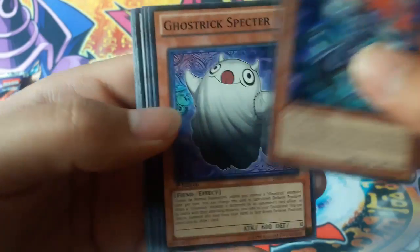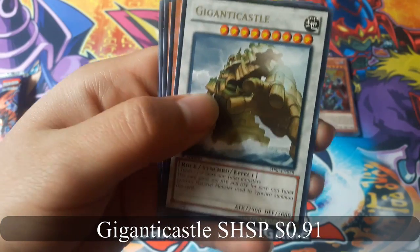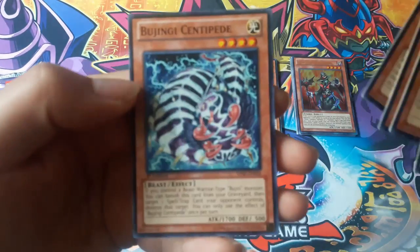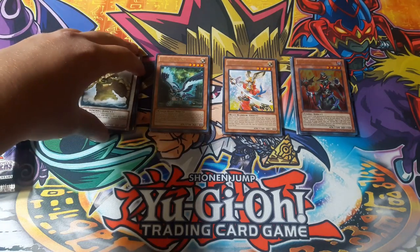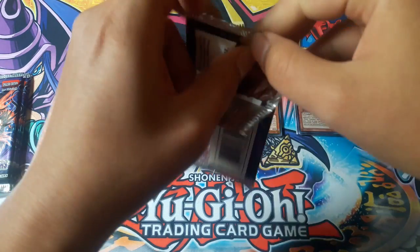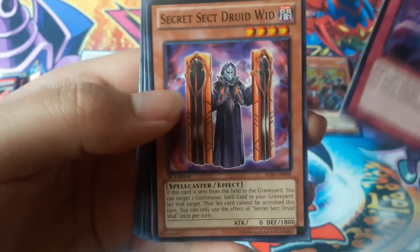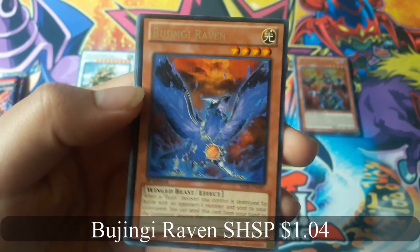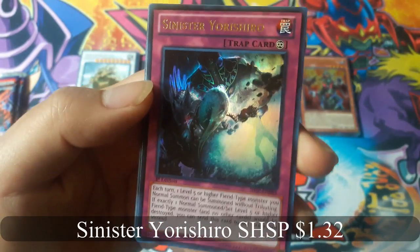Ratsetsu. Gigantic Castle for a rare. Ratsetsu again. Intriguing Shield. Ujinji Raven for a rare, and Sinister Yorishiro for an ultra rare. Nice, that's nice.